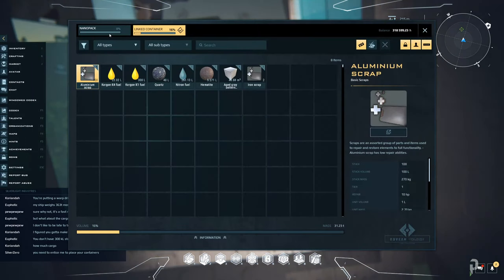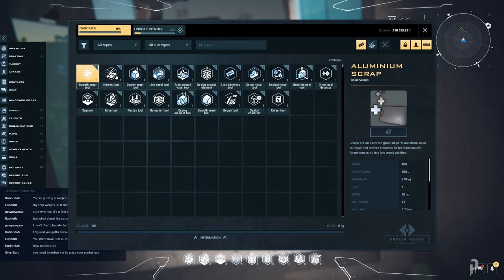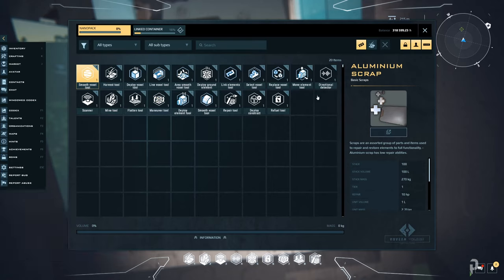Just to quickly recap the tool names: key one is your harvest tool. The scanner we use when we get close enough is actually called the directional detector. Your scanner is what finds the ore for you, and your mine tool is the one that actually extracts the ore itself. If you're new to this channel, make sure to subscribe. If you liked anything in this video, leave a like, and if you have questions, leave them in the comments below.